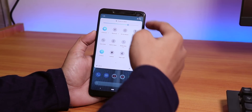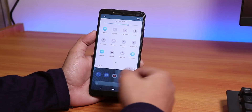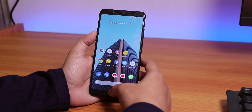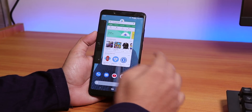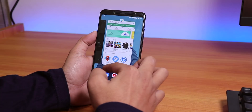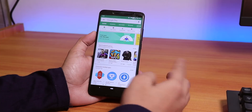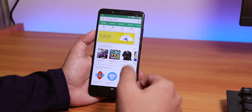If you've noticed, the corners of the quick settings panel are rounded, and these rounded corners are everywhere. Inside the recent panel, everything is rounded as well. So that's how it is all over the UI — you'll either like it or hate it.